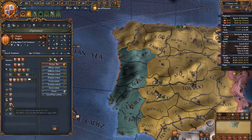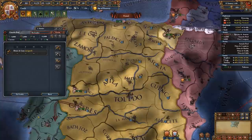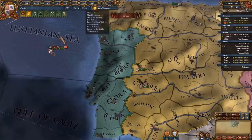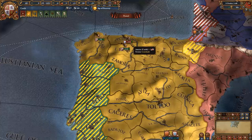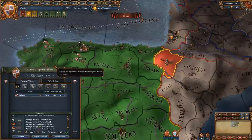We now have our claim on Portugal and will be attacking them while we have the advantage. Make sure you set up your general — if he's not busy in Navarra you can use him, otherwise hire another general. This was a pretty easy war, though I did lose troops in battles and sieges since most are mountain forts or difficult sea forts like Lisbon. You want to fully annex Navarra since it's really not much aggressive expansion, only 9 points.